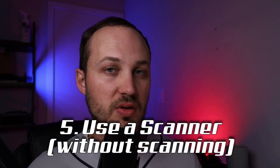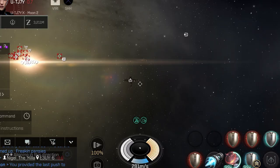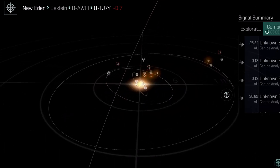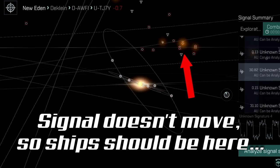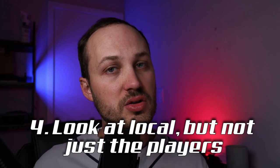Number five is to use a scanner without actually scanning. What you can do, especially if you're flying in a covop ship, is run that scan and then see where those signals are. If you see that they're in a belt or something like that, you may be able to warp to that belt cloaked to get an idea of what's actually there, so that you're not generating an alert for those ships and potentially scaring them away.